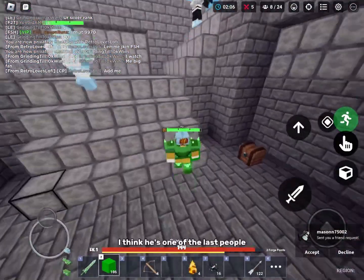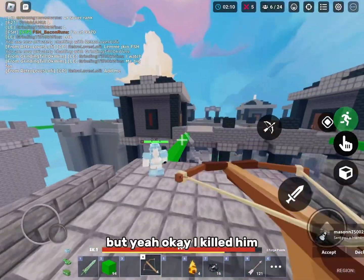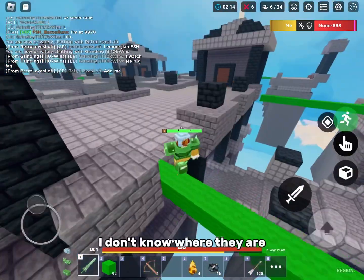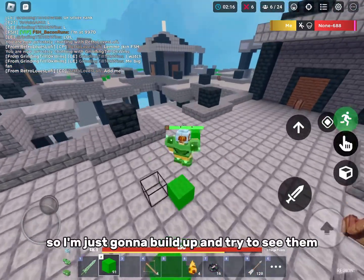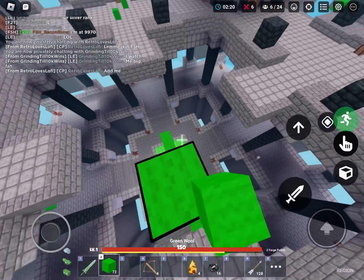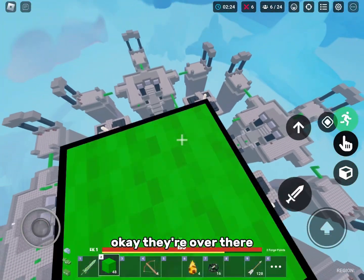Just killed this guy — I think he's one of the last people. I don't know where they are, so I'm just gonna build up and try to see them. This map is good because I can just jump up. Oh, I saw them — they're over there, just like right in front of me.